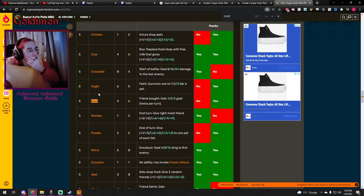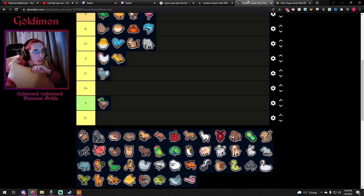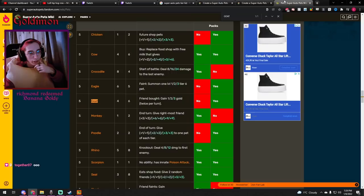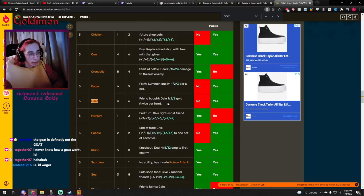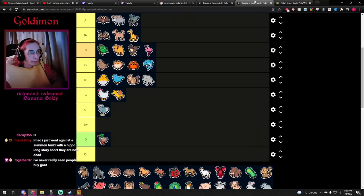Goat — I've only used it once or twice but I know it can work in some teams. It's tier 5, 4/6, and on friend bought gain 1, 2, or 3 gold. It's definitely a support unit for the Chicken or the Buffalo. You probably never manage to get it to level 3, and the sucky thing is you don't really want to level it up unless you get lucky and get two or three Goats in the same shop. Most of the time you don't want to level it up because you'd rather spend money on buying units instead of combining Goats. C-plus.